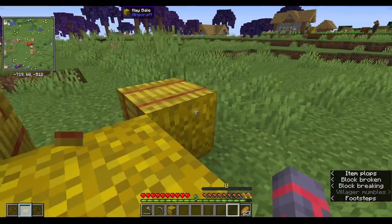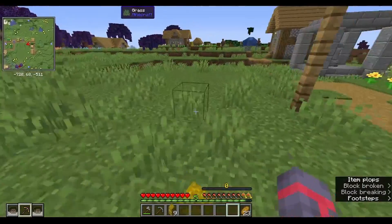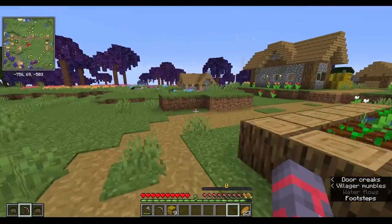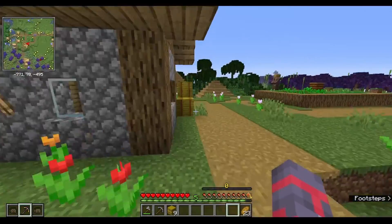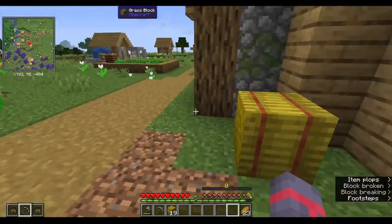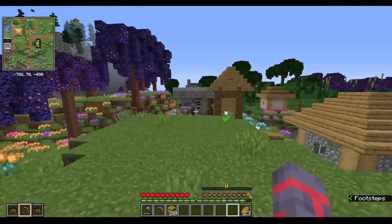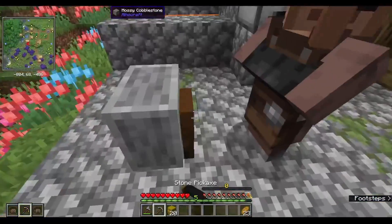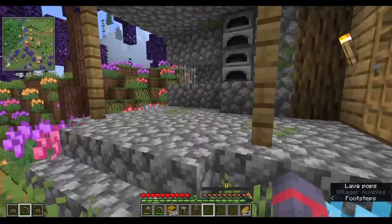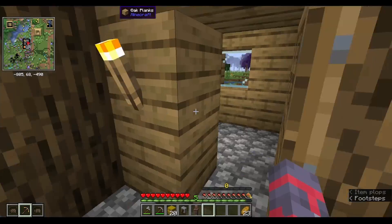I'm also going to grab all these hay bales — I should have grabbed the ones from the other village too. And I see bamboo over there; maybe I could put that in a build or something. Fletcher. Ooh, a blacksmith! I'm going to take this. Also you — both of you. Yeah, I got them both. What's in the chest?